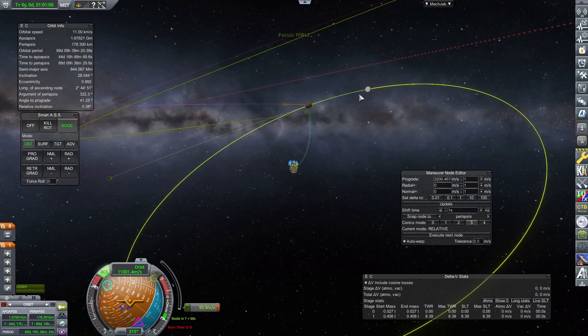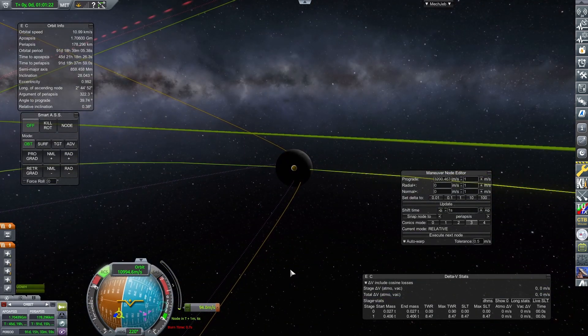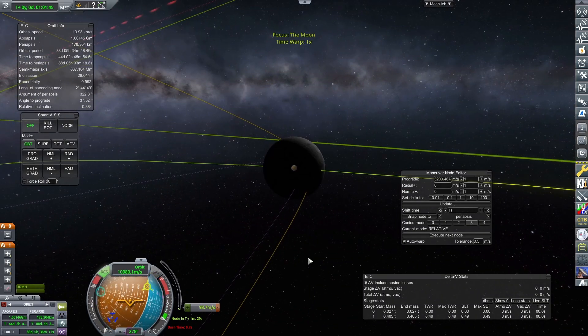I was fortunate enough to get a direct impact with this maneuver. But should you need to make a correction, use the RCS on this stage to make slight adjustments until you have your impact, as upon releasing the probe there is no way to change its course. Once you're happy with your trajectory, release the probe and watch it go sailing all the way to the moon to reach a fiery demise.